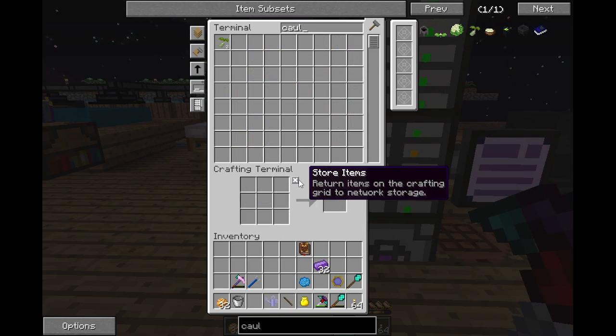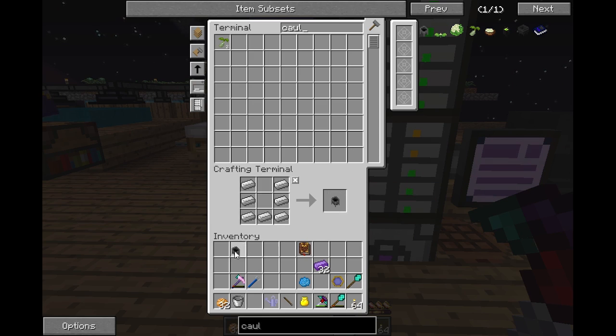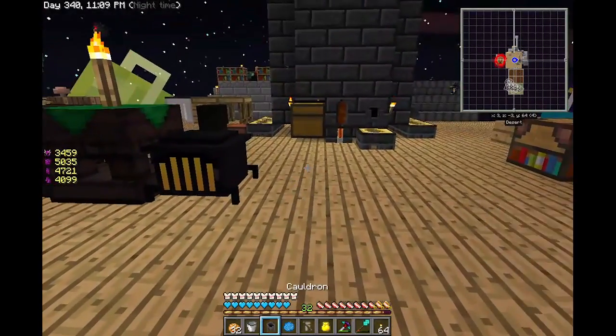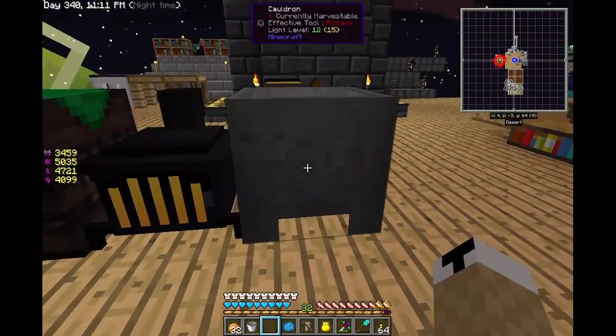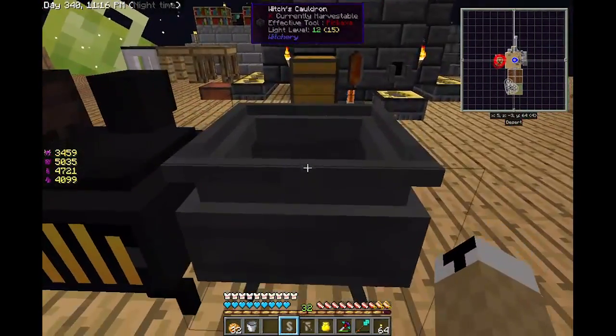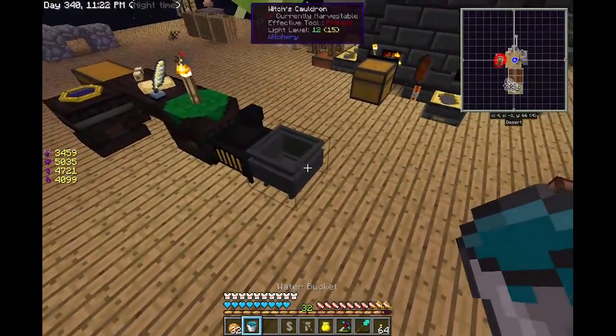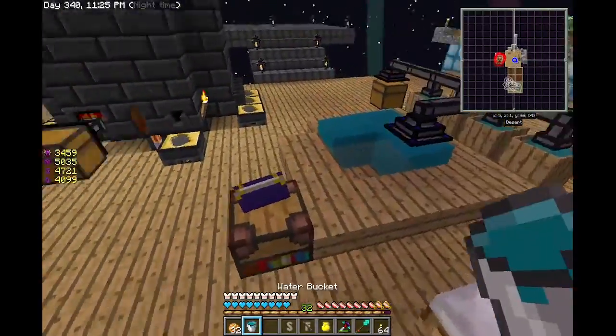We'll just get a cauldron here. I don't know if I'm gonna have time to get everything done in order to get the sapling, but we'll plant that down. Ooh, nice little effects! And there we have our witch's cauldron. We'll just get some water - yeah, it takes three buckets.